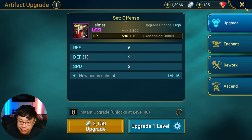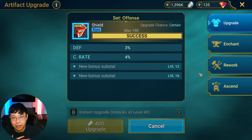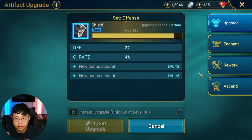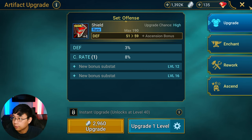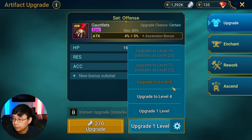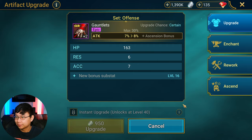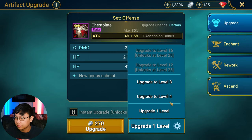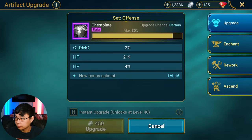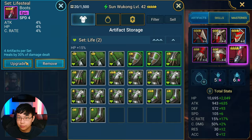Sun Wukong is supposed to be a damage dealer in my build, though he does have flexibility — you can build him as support, hybrid, or pure attack. We got a crit rate roll, which is nice. A crit damage roll would have been ideal, but it's okay since we're not investing heavily in these pieces anyway.